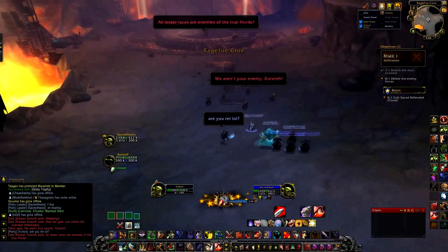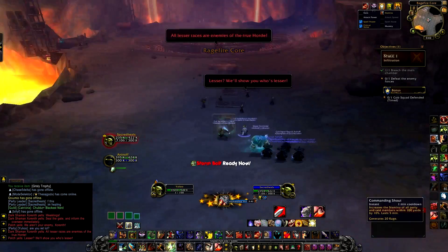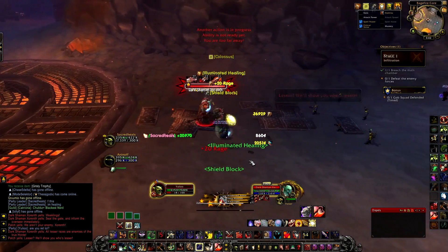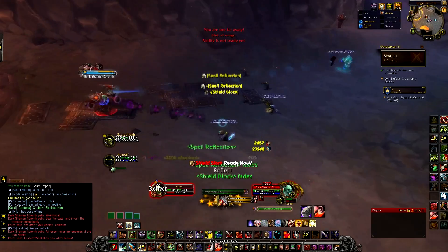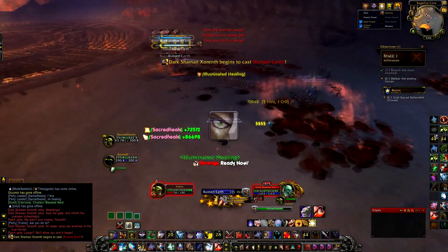The first boss you are up against is a Dark Shaman called Exo Reneth, who is accusing the Goblins of being a lesser race of the Horde faction. The Goblins retaliate and plan to show him who is exactly the lesser race. His first ability is called Twisted Elements — it's a 2.5 second cast, hits for about 60 to 100k, and can be spell reflected or simply interrupted.